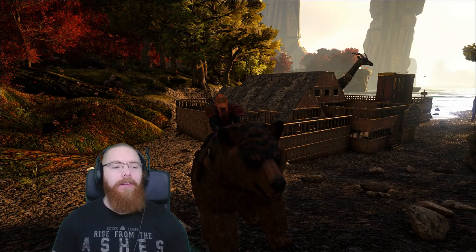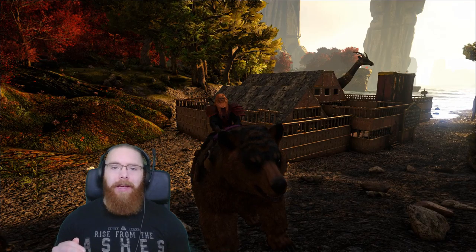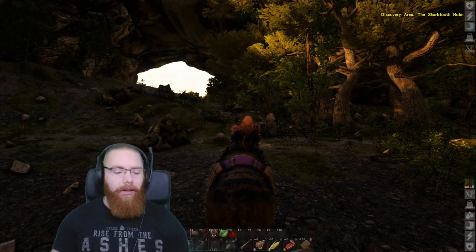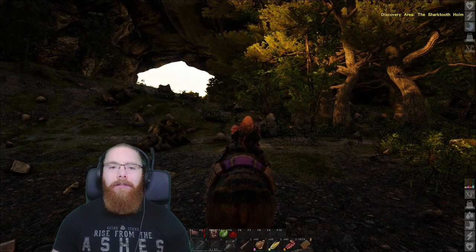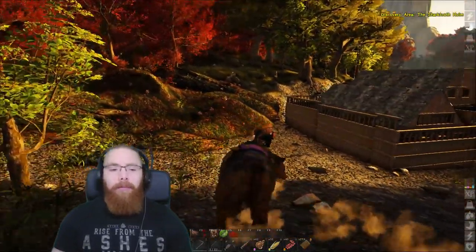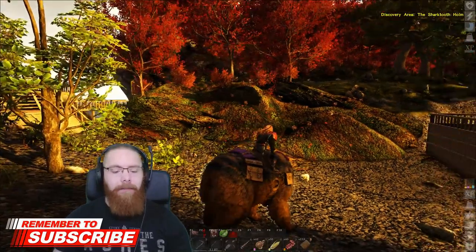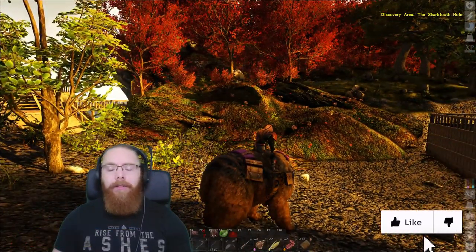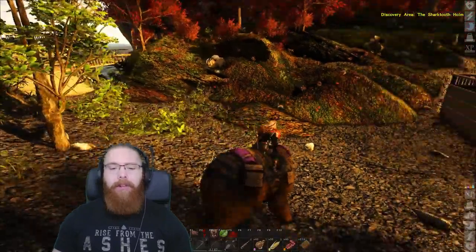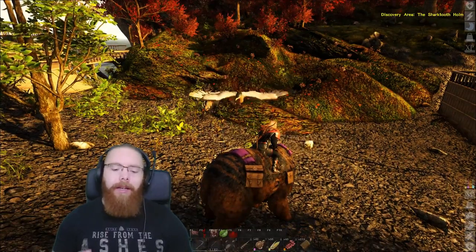I'm going to quickly show you how to easily tame a bear, and you can use this method to tame lots of other stuff as long as they're as big as a bear or bigger. It's really simple - all you need is a few billboards. I've got 16 with me; 8 to 12 is probably more than enough, but a few extra is handy if you misplace one. You also need some bolas - I've got 14 with me. And if you haven't got a bear already, I'll show you how to do it without a tame. You just need some honey as well.